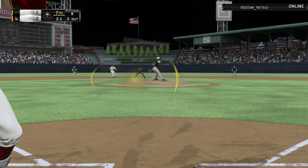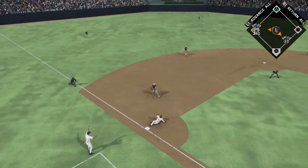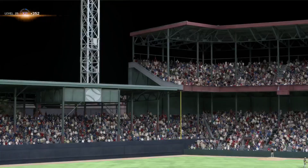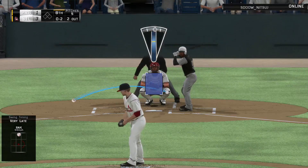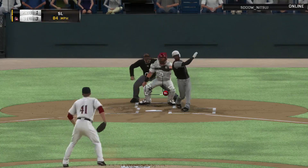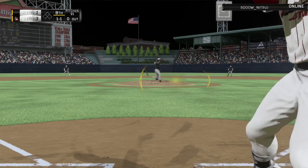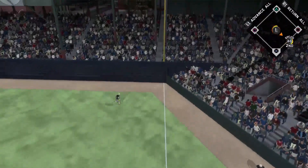Miguel Cabrera comes up at 2-1 count. He doesn't throw hard so I don't know why I was swinging early - we strand a runner. It's 3-1 going into the 8th. We start going to our bullpen with Diekman in. We go to the top of the lineup to get some insurance. I decided to leave Jake Lamb in and look - another hit. I hit really well with Jake Lamb.